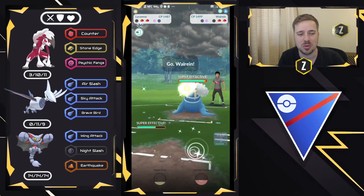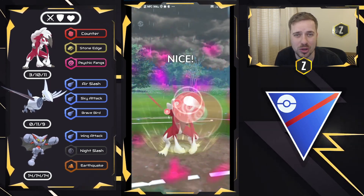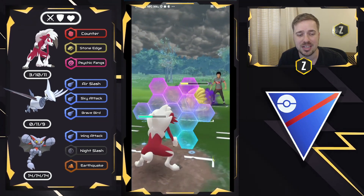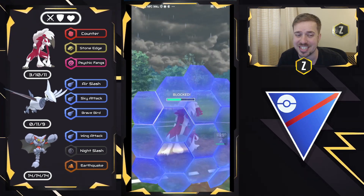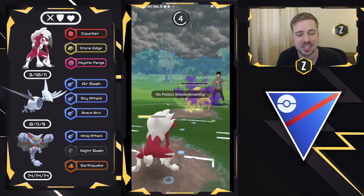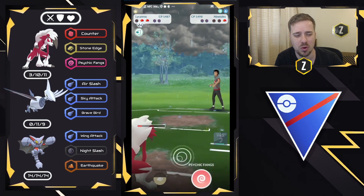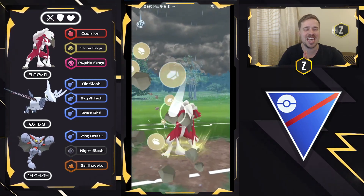They decided to bring in Ninetales, but there's a Walrein in the back — I've got to swap right away and draw out the Ninetales once again, and try to force a shield, because Walrein can destroy my Gliscor. We do get the final shield, and I believe I can safely shield this and fully farm down, then go for a Stone Edge — but this is going to be incredibly close. They get to another charge move in time, but we resist the Weather Ball. Now it's going to be a race — Walrein versus Lycanroc, Stone Edge versus Icicle Spear — and we get to the Stone Edge in time.